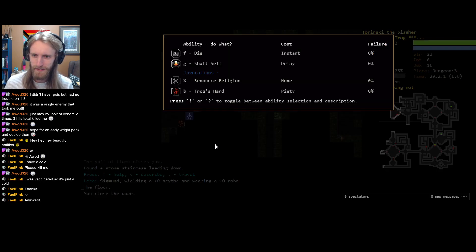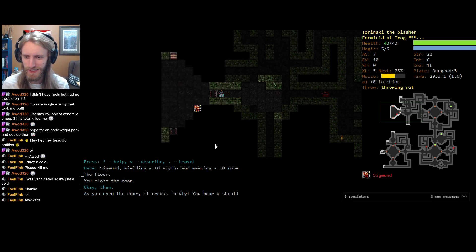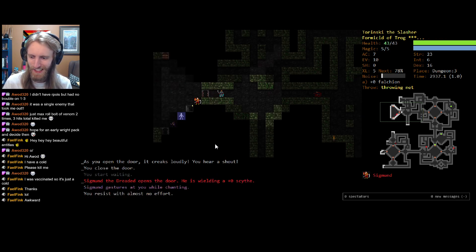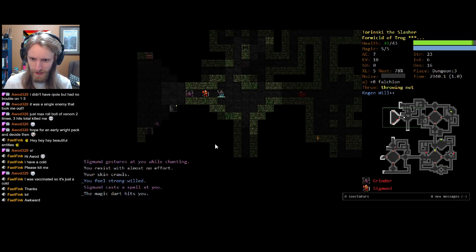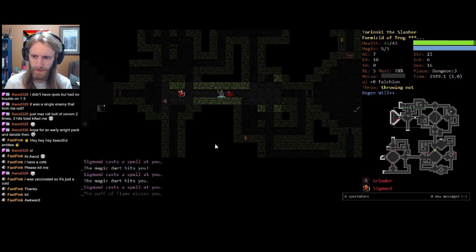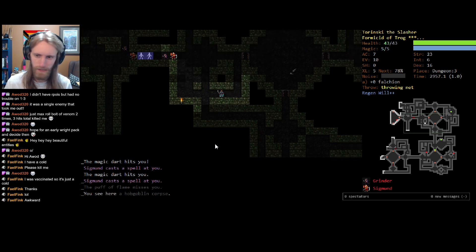Do I want to fight Sigmund here? We could use Trog's Hand for some extra willpower in order to avoid the confused effect, and then the regeneration might allow us to chunk through the spellcaster buddy decently quickly. We're early in the run, so let's go for it. Oh, I should let him open the door. Grindr's there too — never mind. We'll Trog's Hand in order to not get confused, but then I'm just going to get the heck out of there. Did not want to fight both of these bad boys at once.